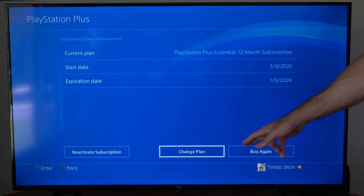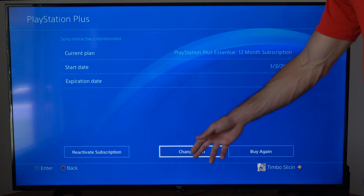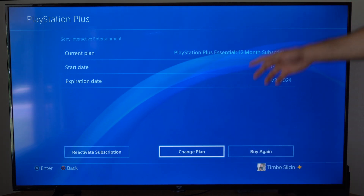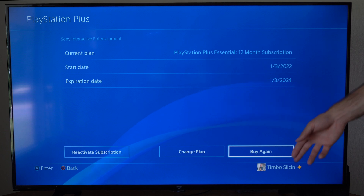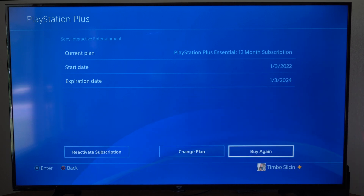You can also change the plan down here if you want to get one of the more advanced level PlayStation Pluses, or you can go to Buy Again to reactivate your subscription and turn on Auto Renew.